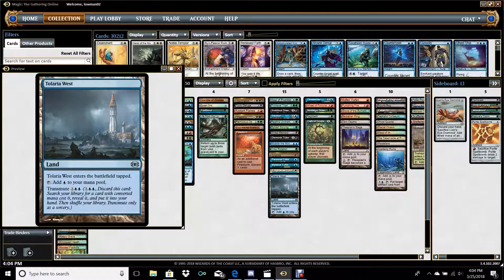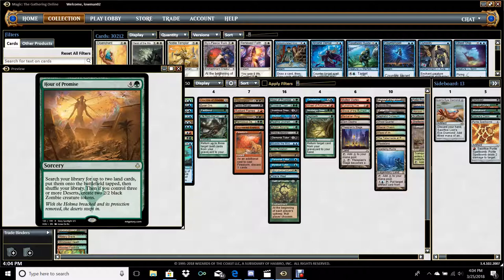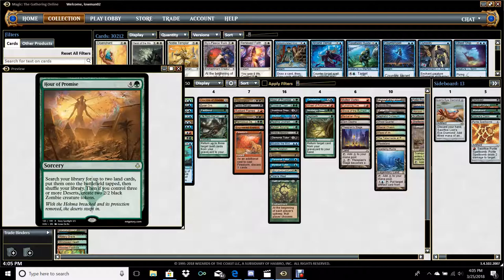Mass removal is definitely very important. This next pile of 15 is the Tutor Package. Primeval Titan starting at the highest converted mana cost — everyone loves this card. Because this deck is winning with lands, having an additional land tutor even at six mana is worth it. Hour of Promise just finds two lands, and in a deck with plenty of two-land combos including Dark Depths/Thespian Stage combo, Grove if you have Punishing Fire, or other disruptive lands — this is very powerful. You'll never get a 2/2 off it, but even for five mana this effect is powerful enough.